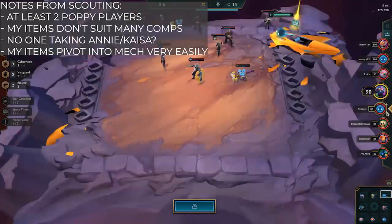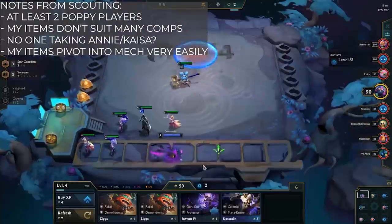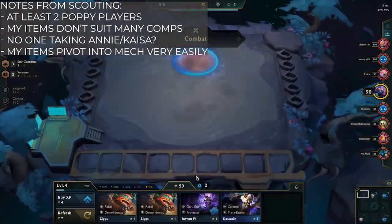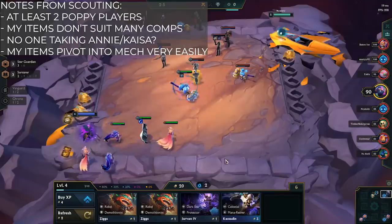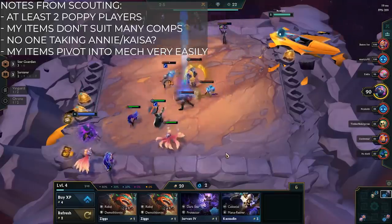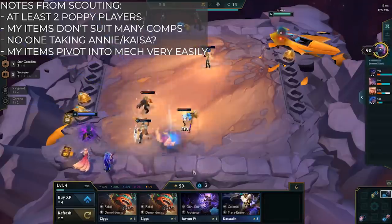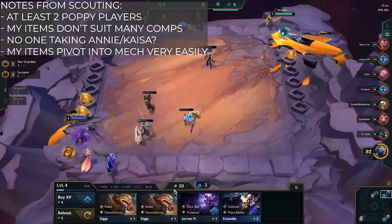What you need to be aware of right now is I'm looking at the other players. There are at least two people playing Poppy. Someone has got a very high gold and is just hoarding Poppies, Zoes, and Twisted Fates. Someone has given an Ionic Spark to Poppy, which is usually a good indication that they want to play a Poppy-centered build as well. Ionic Spark is an okay item for Poppy. So I very quickly realized I was going to be competing with people for this particular build.